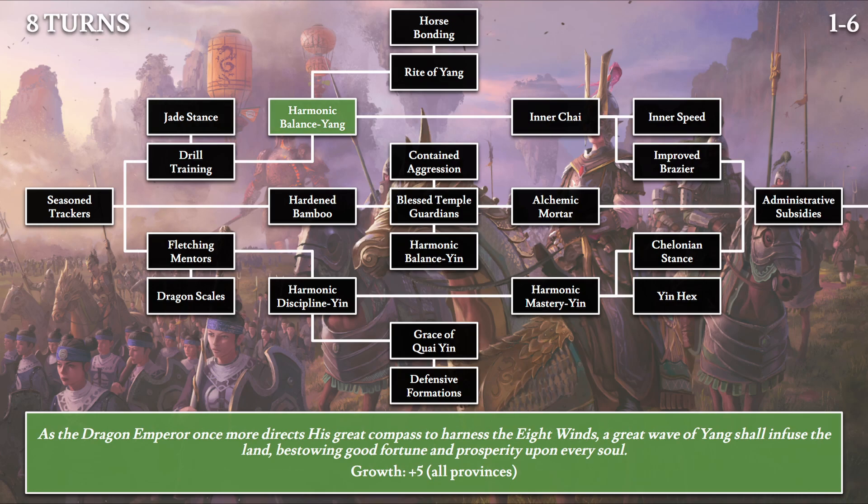Moving on to Harmonic Balance Yang: 'As the Dragon Emperor once more directs his great compass to harness the eight winds, a great wave of yang shall infuse the land, bestowing good fortune and prosperity upon every soul.' This references the Dragon Emperor's Wuxing compass, a faction effect for Grand Cathay that captures the energy of the eight winds of magic and blesses the land. The effect is plus 5 growth in all provinces — a decent early-game bonus.